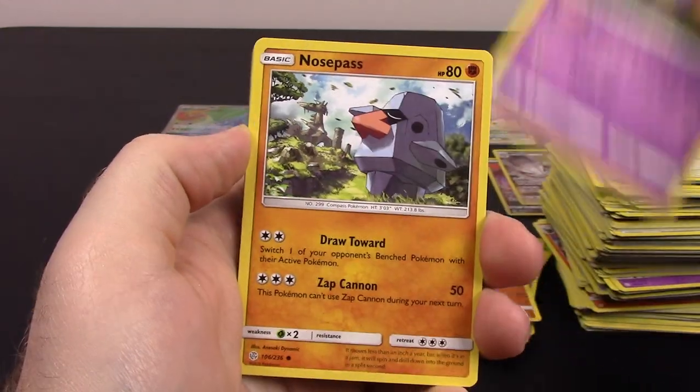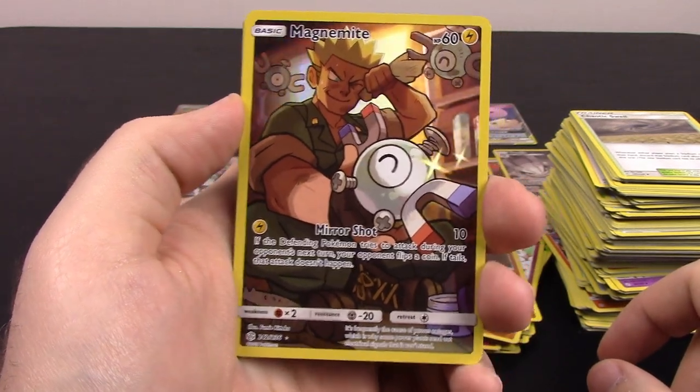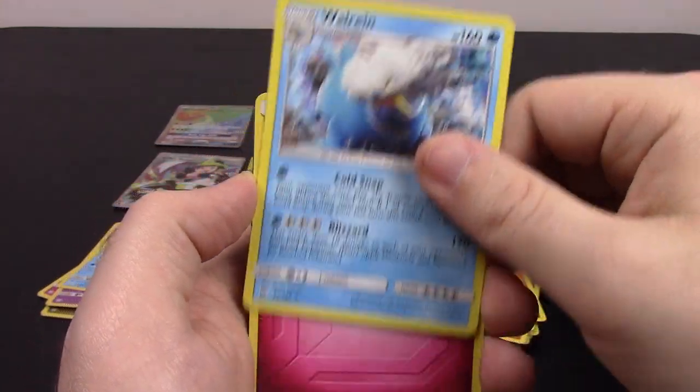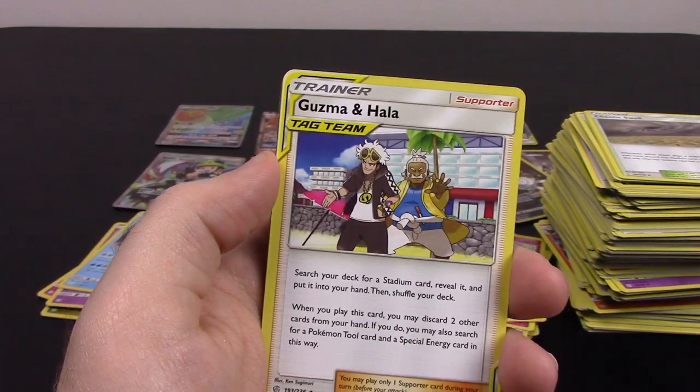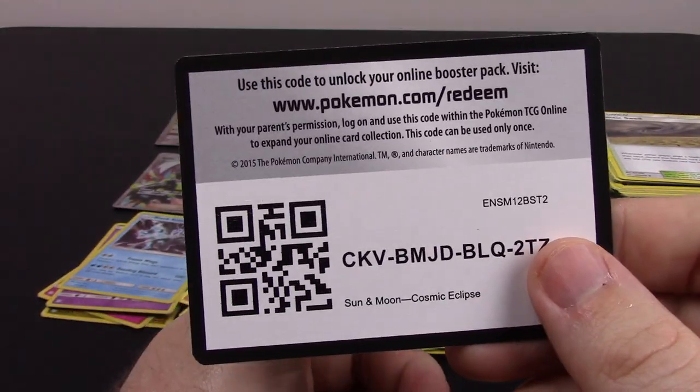Next is Pawniard, Litleo, Koffing, Nosepass, Snorunt. Oh, there we got a Magnemite with Lieutenant Surge in the background — that is awesome, Full Art Rare — and Wailrain as our rare. Fairy Energy, Guzma and Hala, Cosmoem, Clay Trainer, and the code.